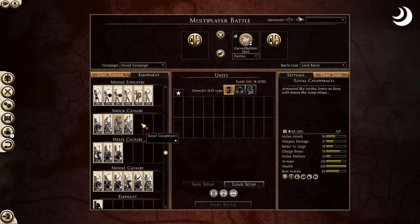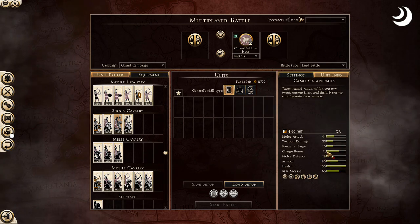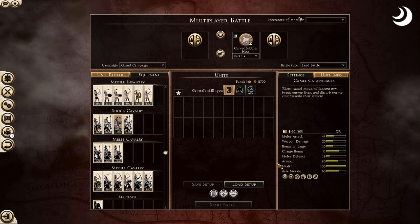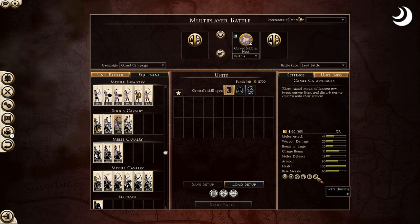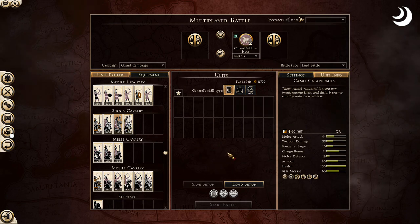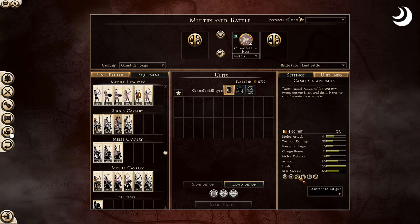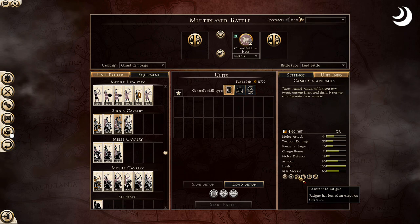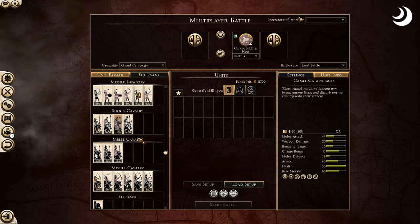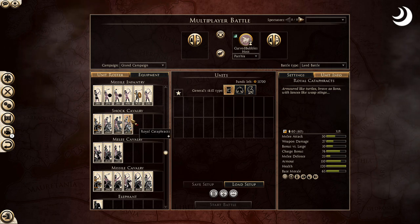Here comes the fun — the shock cav. They have a special unit: the Camel Cataphrax. 100 health, 90 armor, an absolute beast with 71 charge bonus. And if you remember from other videos, camels cause fear, which scares horses and hurts the morale of low-tier horse units. They're also resistant to fatigue — I didn't even know that existed — and resistant to heat. So on a desert map, these guys have even more girth and glory.